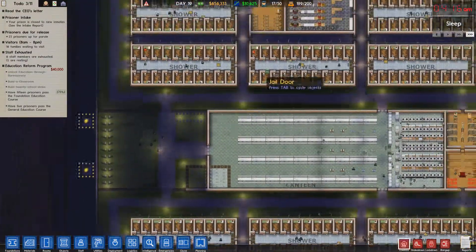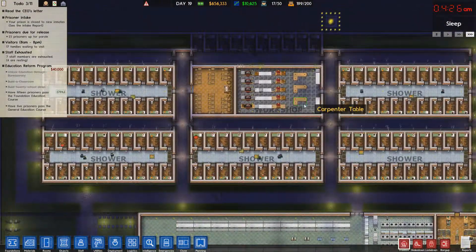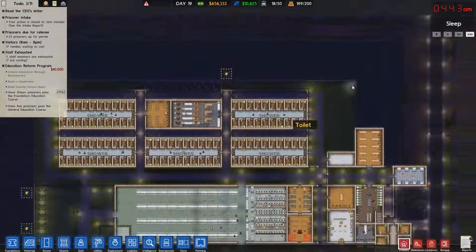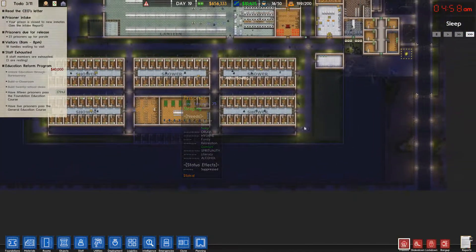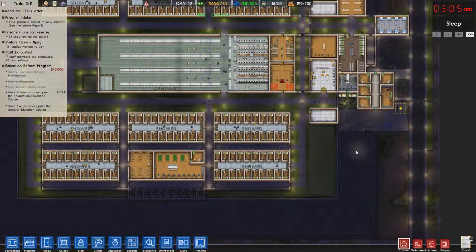I've added some weight benches and foam boosts and stuff. This prison is pretty much going smoothly — there's been no problems since finishing the last remaining blocks. I've added a perimeter wall just because I had extra money to blow — there's no real need for it, but contraband is under control now because of that wall, even though it was still pretty much under control without it.